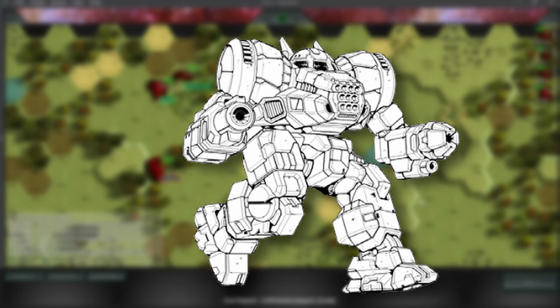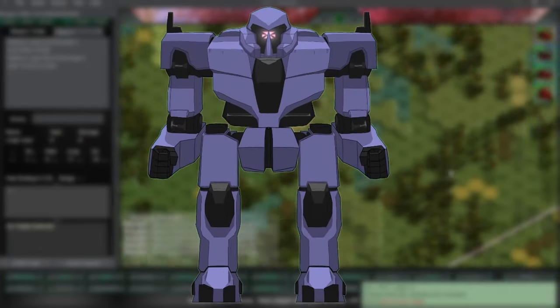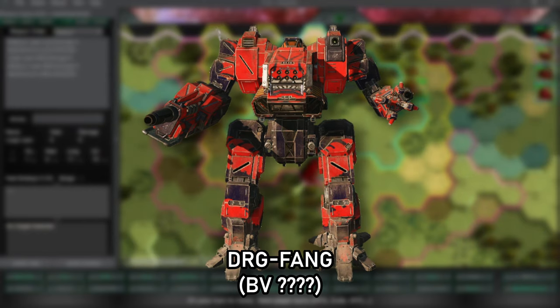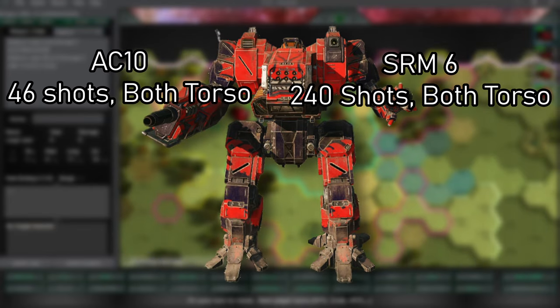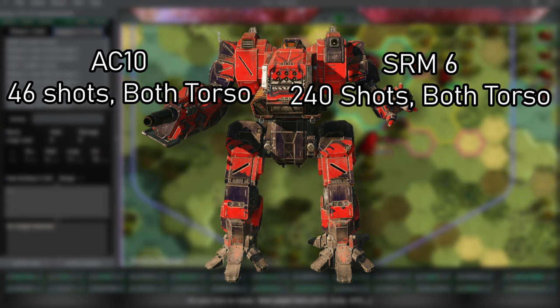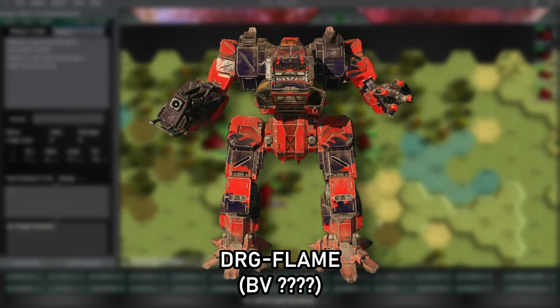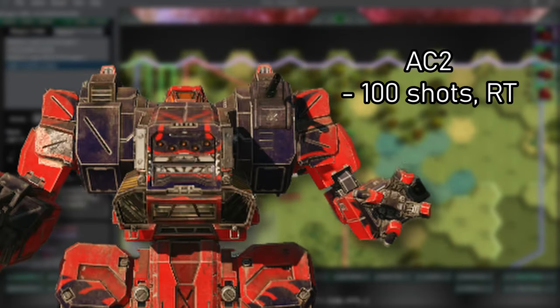They later retconned this by having Takashi pilot a Grand Dragon instead during the invasion. There are two variants in MWO, both piloted by the Takeda brothers, Donald and Martin. Donald piloted the DRG Fang, originally from his father. Donald modified it to have an SRM-6 and an AC-10, where the ammo for both weapons are stored on both sides of the torso — 46 shots for the AC-10 and 240 shots for the SRM.